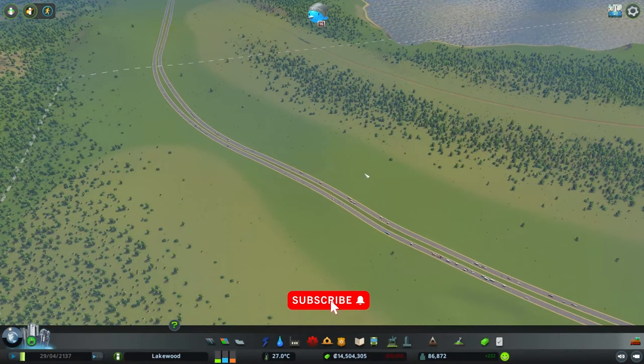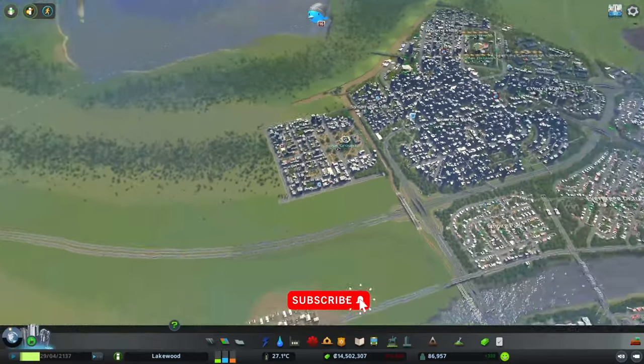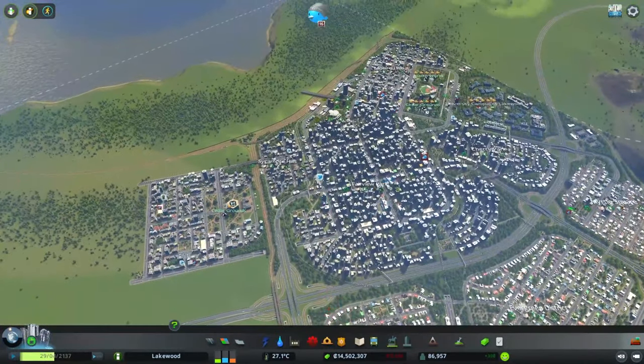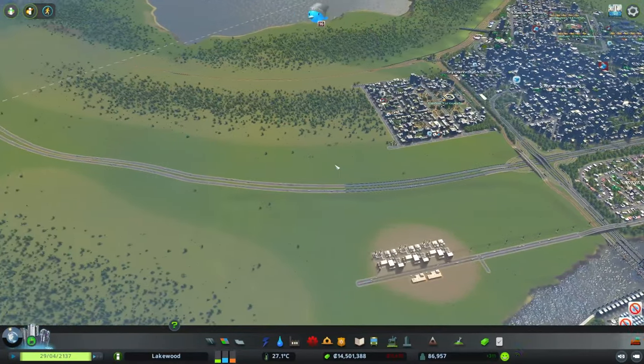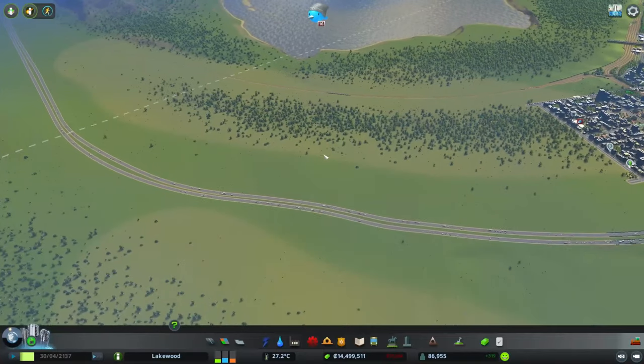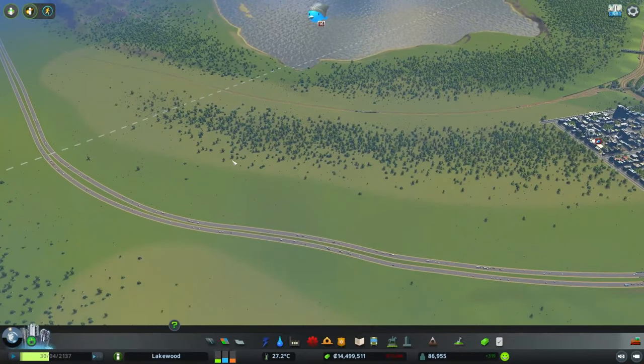First things first — it's in our best interest to take care of the 'not enough goods' and especially the 'not enough food' icons that are starting to pop up throughout the city. To do that, we're going to create a temporary industrial area over here.